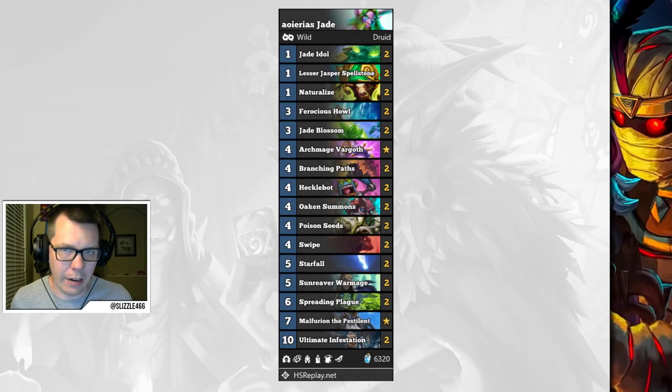First up we have AORS Jade Druid. This has become kind of the staple Jade Druid we tend to see now. Some lists run Heckelbot, some run Ironwood Gollum, and some omit the Oaken Summons package altogether, but this is probably one of the best lists you could go with to climb the ladder.